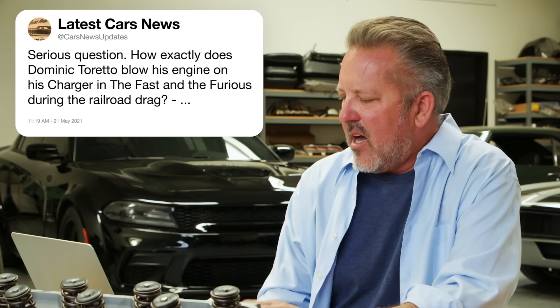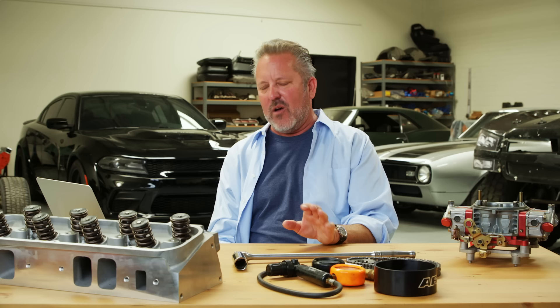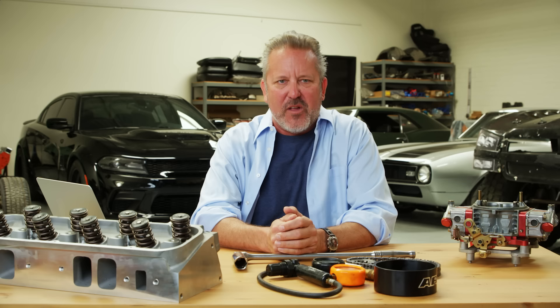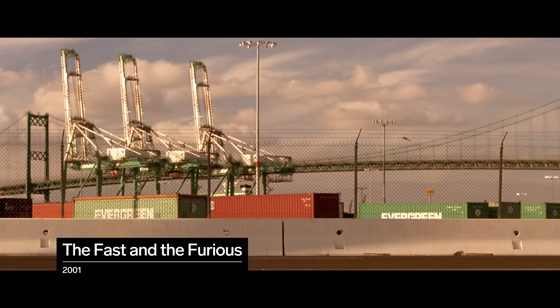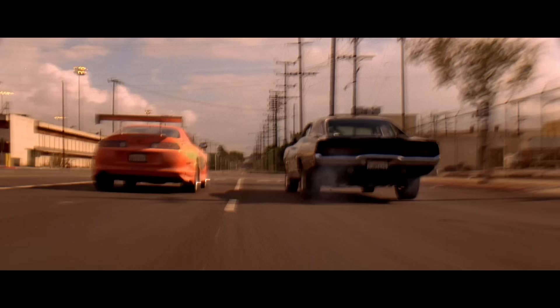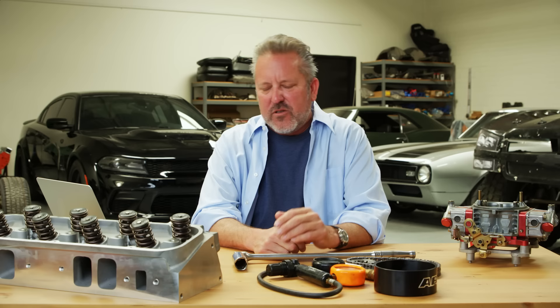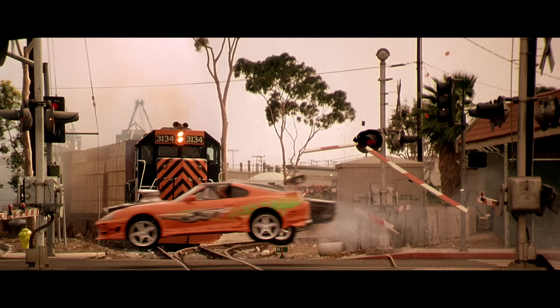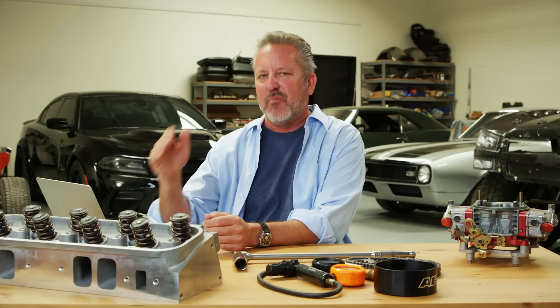How exactly does Dominic Toretto blow his engine on his Charger in Fast and Furious during the railroad drag? I wasn't really involved in that movie, but I'll do my best to answer. They're neck and neck, both giving everything they've got. I'm going to say his car either burned a hole through a piston or it broke a piston ring — all of a sudden everything starts going haywire, he's losing power, you start seeing smoke coming from under the car. That's typically a catastrophic failure. But he has an eight-cylinder — maybe he lost one cylinder, he still has seven left and a ton of boost from a supercharger. Even though something's failed, that piston may still be making some power and getting the car down the track.